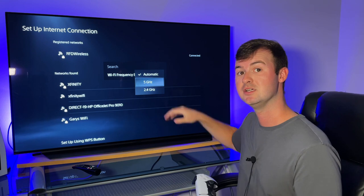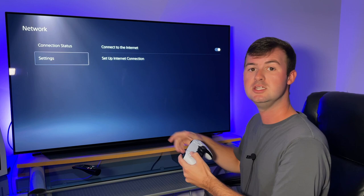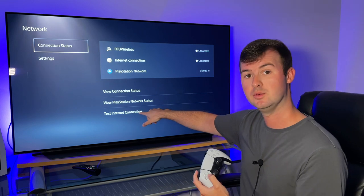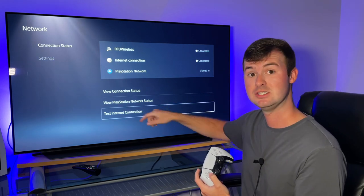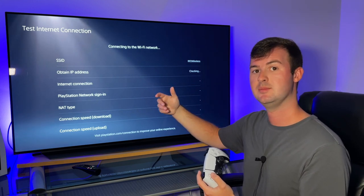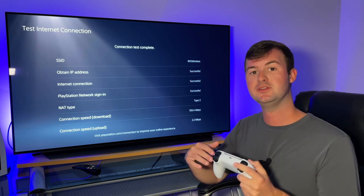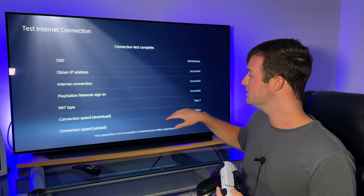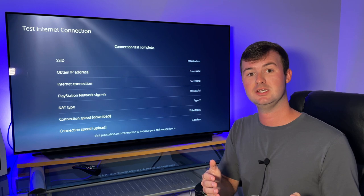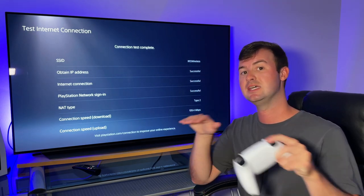Once you choose the 5 GHz radio band, go into that, and then go back to the network settings menu, and go back up to where it says Connection Status. Once you're at Connection Status, go down to where it says Test Internet Connection. Once you hit Test Internet Connection, that'll run another connection test between your PlayStation 5 and your router. You want to test your internet connection after choosing that radio band to make sure your download and upload speeds are similar to what you had on automatic, and also to confirm that it's actually connecting to the internet and staying there.